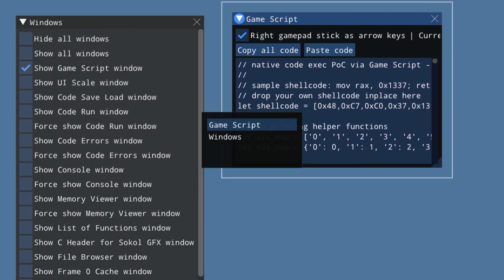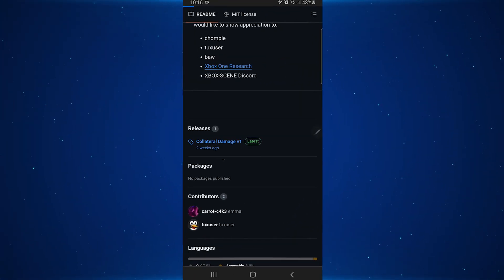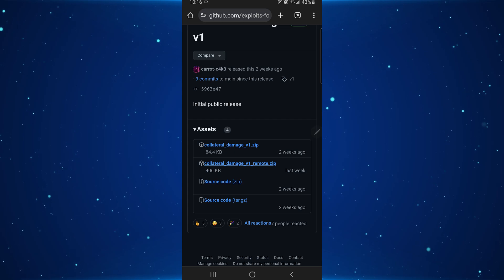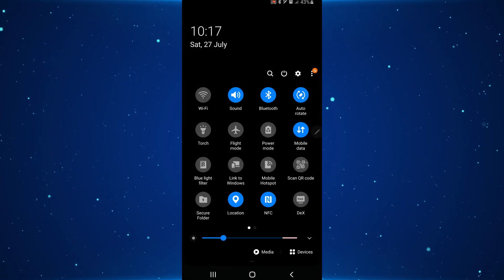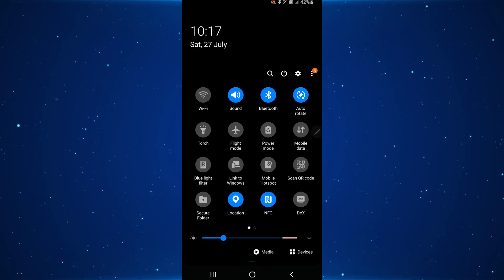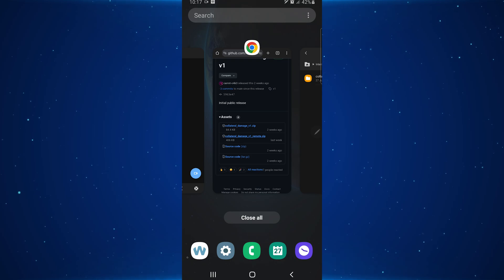You can also use the advanced file explorer full trust version to copy the code over. The method I would recommend is the Android method, because you can also use it for the whole network setup. This method does not require any additional applications on your Xbox and does not require a rubber ducky or Raspberry Pi Pico. All you need is an Android device — download the collateral damage exploit onto it, extract it, then go into settings and disable Wi-Fi connectivity and mobile data so it has no internet access.